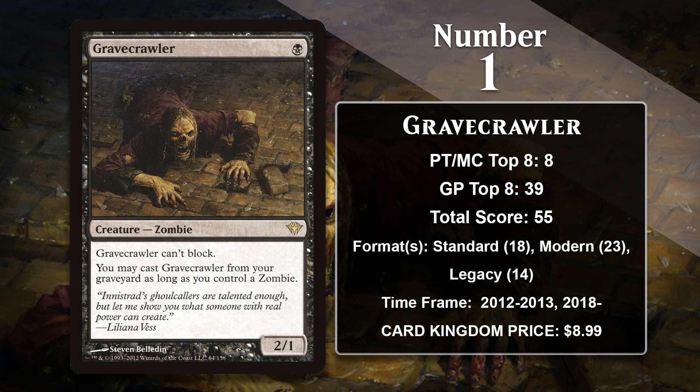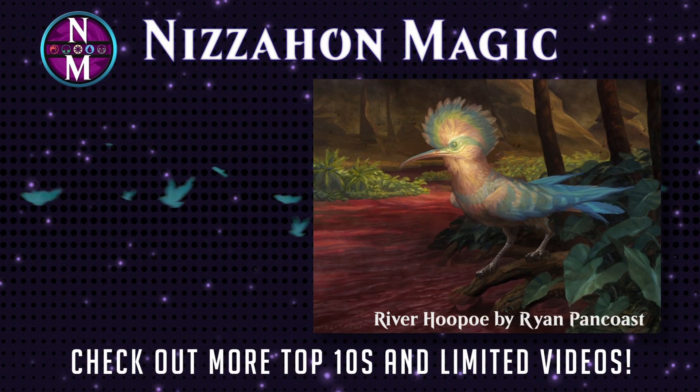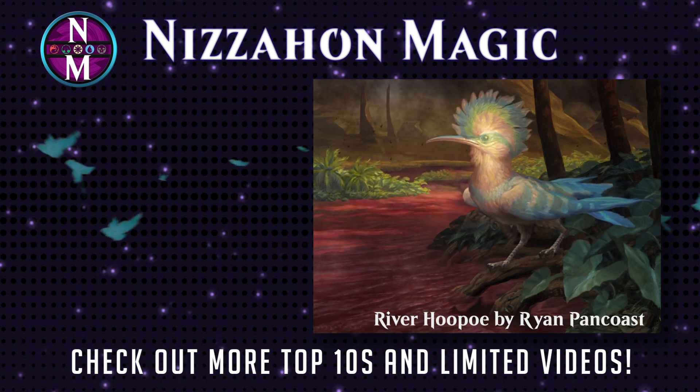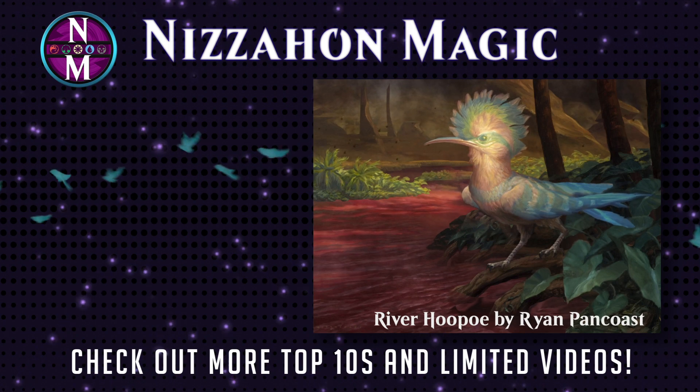Well, those are the ten 1-mana-2-1s that have left the biggest impact on competitive Magic. If you want to own any of these super-aggressive creatures, you can buy them at Card Kingdom — individual links for each are in the description. If you want to stay aware of future MTG Top Tens, don't forget to subscribe and turn on notifications. If you need to catch up on other MTG Top Tens, including others that look at various stat lines, you should see some playlists on your screen shortly. If you like listening to me talk about Magic, consider subscribing to my other YouTube channel, Need to Own History, where I talk about real-world history. Thanks for watching — I'll see you next time.